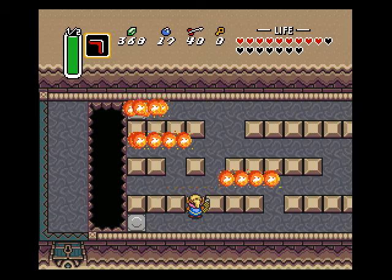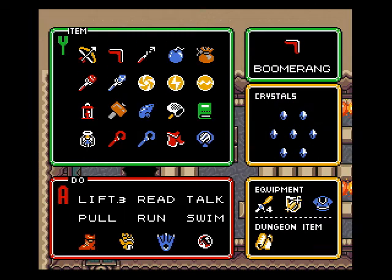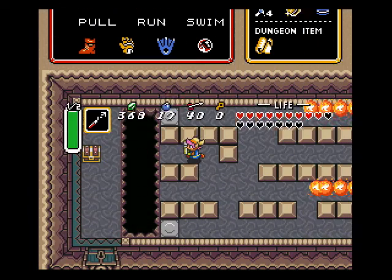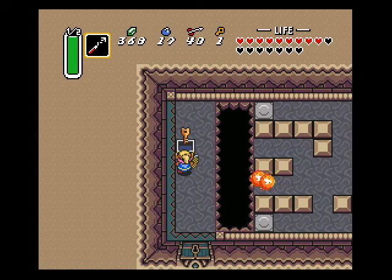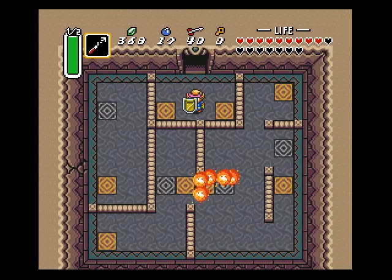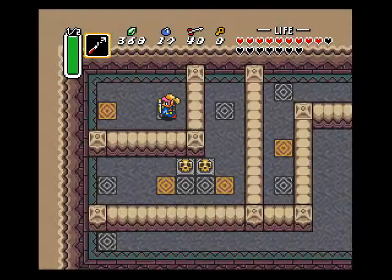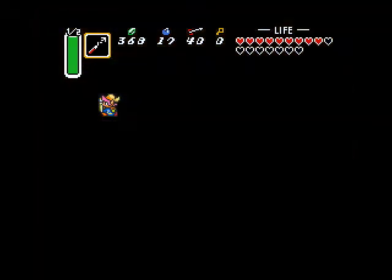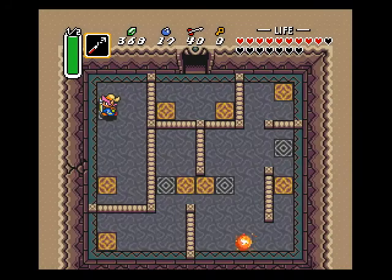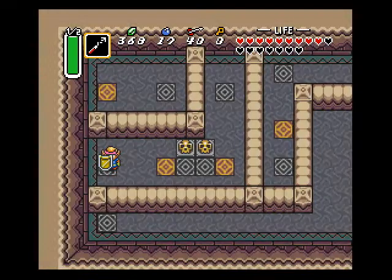First we need to go somewhere — we need to do this. It's a hook shot here — open it, get the key, open the door. Now we go through here. And I forgot to bomb that wall.